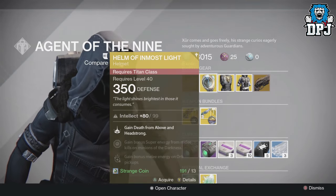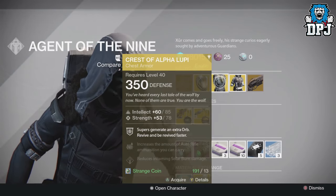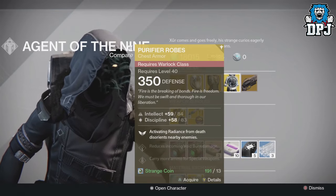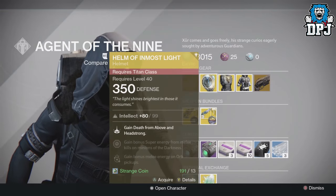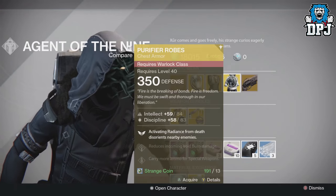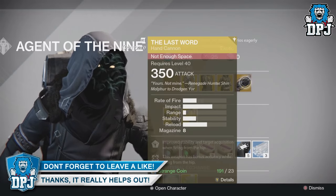For the Titan we have the Helm of Inmost Light costing 13 Strange Coins. For the Hunter we have the Crest of Alpha Lupi, again costing 13 Strange Coins — a chest piece. For the Warlock, the Purifier Robes, again 13 Strange Coins, also a chest piece. Stats: Intellect on the Helm of Inmost Light, Intellect and Strength on the Crest of Alpha Lupi, and Intellect and Discipline on the Purifier Robes.